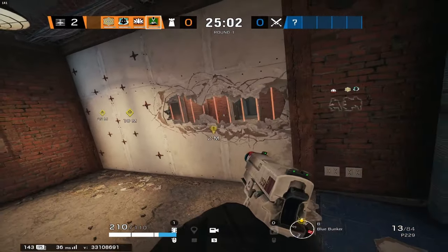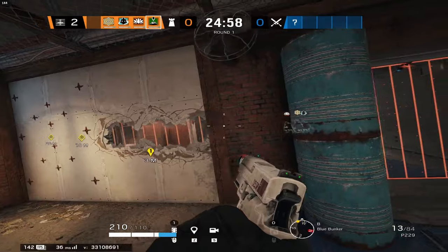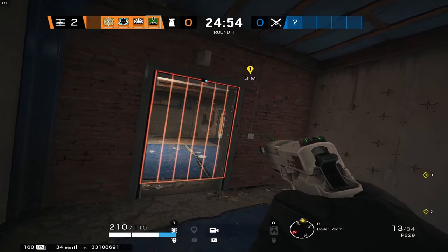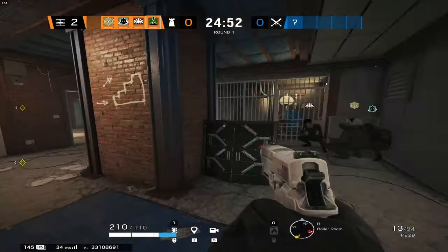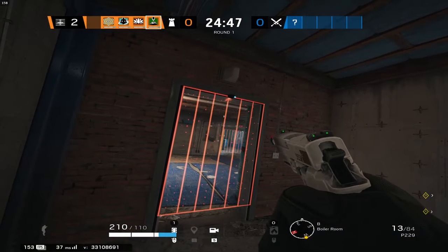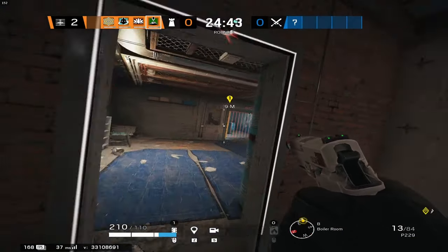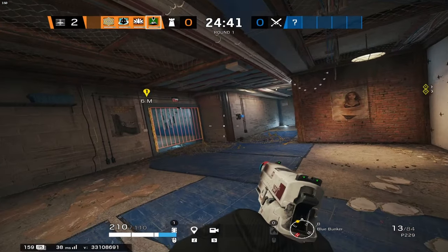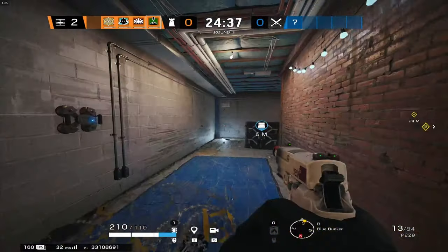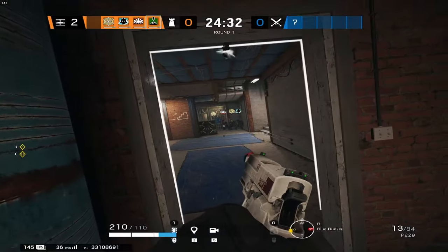Next is the Aruni gate on box so when the person is peeking, they can't be flashed or have a grenade thrown at them. Then the Aruni gate on the tuck door. Wamai is usually playing the back shield and can use his discs for either the stairs or blue if someone is calling for utility. This is pretty much all communication at this point with Jaeger and Wamai helping with the shields.